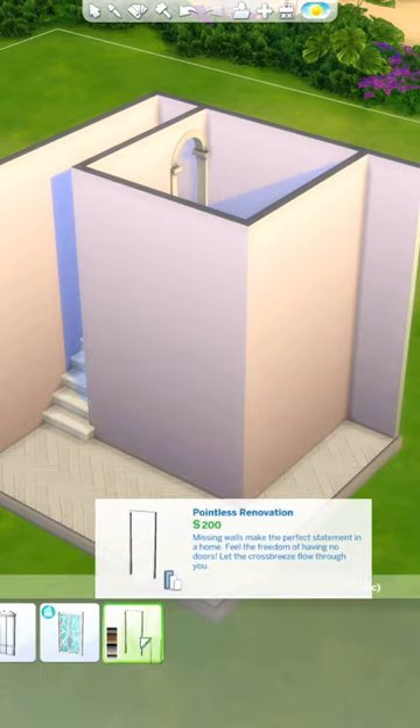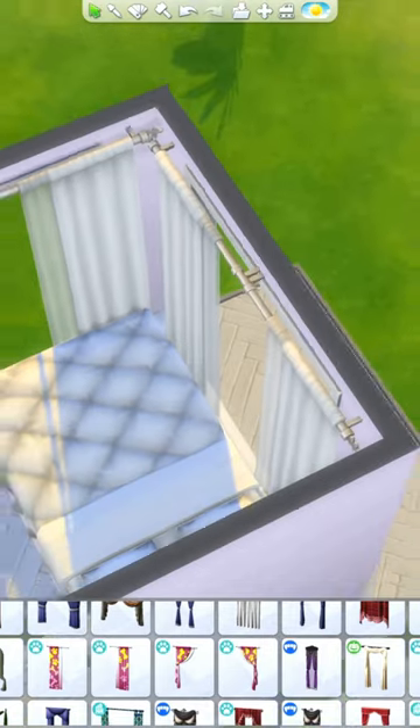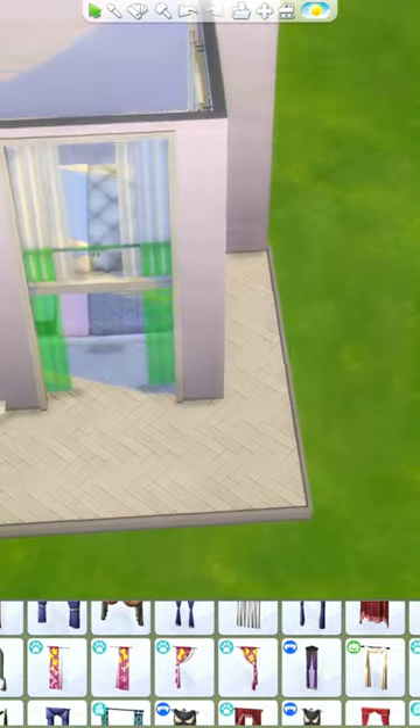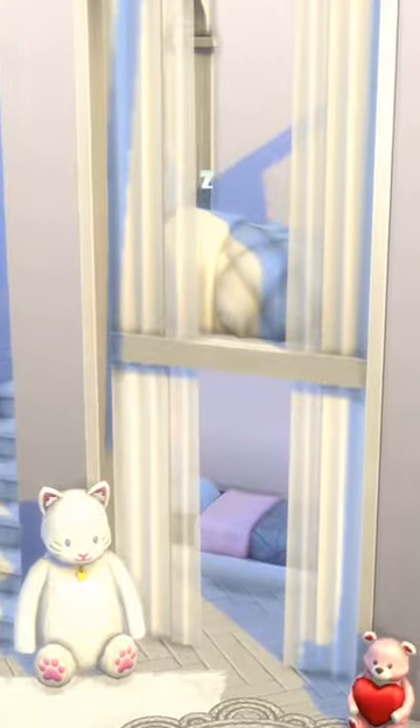Then I closed everything in and added some archways from the tallest door options, and added some base game curtains to the open doorway. I did have to use the tool mod for that, and I would probably never build something like this normally, but it does work and it's functional. That's it for this room — see you soon with more Sims 4 builds.